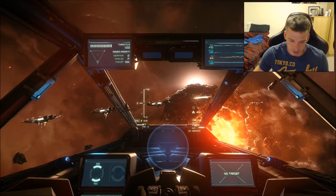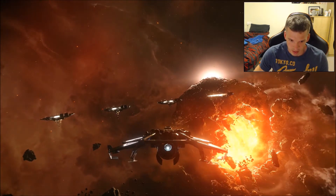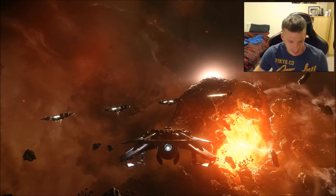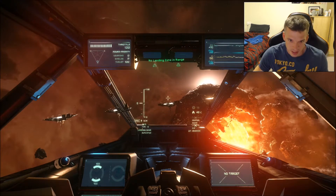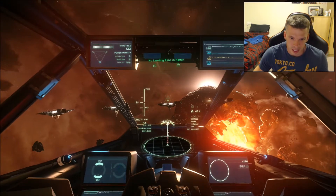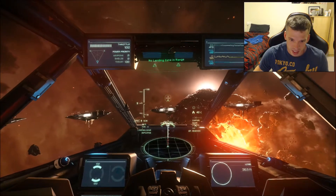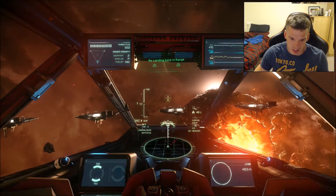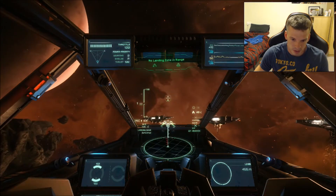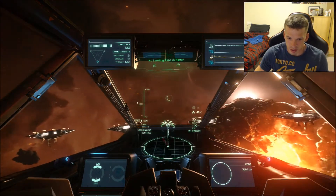Once you're in, getting onto the platforms - your landing gear will come out, some ships change. Pretty sick. All you do is press U on your keyboard and you'll get your little flight thing. It has arrows. If you press U again it'll detect a different one.